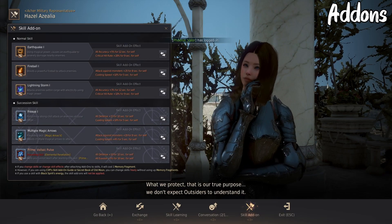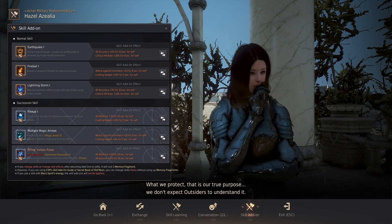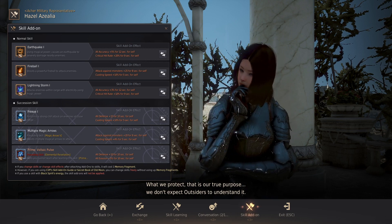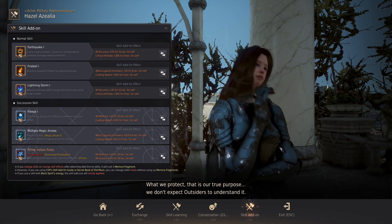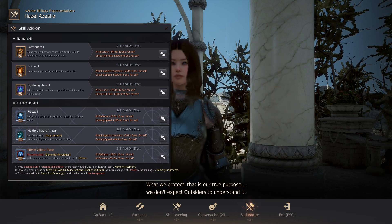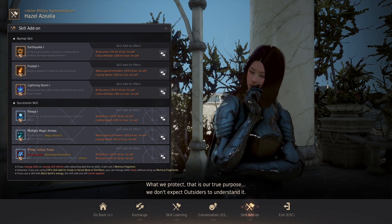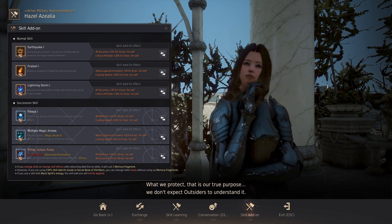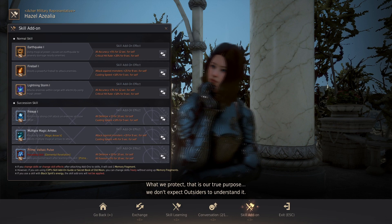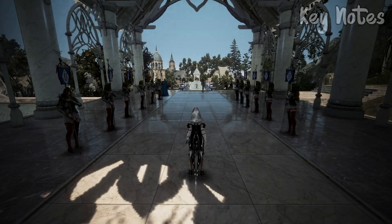The add-ons I currently use are Earthquake, Fireball, Lightning Storm, Freeze, MMA, and Voltaic. These are my preferred PvE add-ons as they let me maintain large amounts of monster damage, cast speed, and defensive stats while also keeping a decent amount of crit. There are different variations available for succession — this is a pure PvE build, but some add-ons can be amended for PvP or PvP hybrid builds.